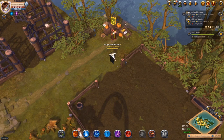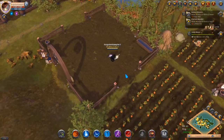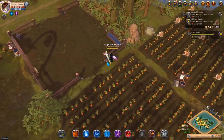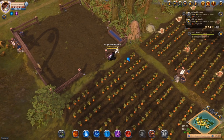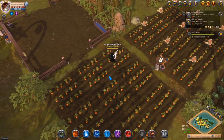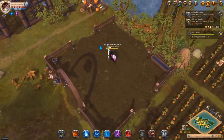The last way to get a mount is to actually raise them yourself. You need to have an island that is at least level 3 so you can have two farming plots — one farming plot to grow the food you're going to feed your animals, and a pasture to grow your animals.